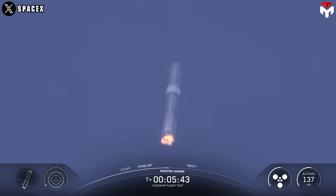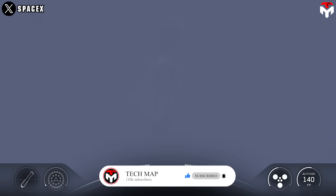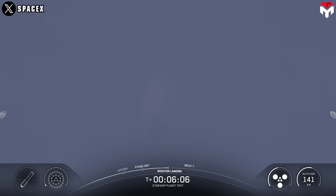We are going to relight 13 engines, then bring that down to three engines. We will be intentionally shutting down one of those three center engines to push the limits of the Super Heavy booster. Ship Raptor chamber pressure is nominal, and continuing to see six healthy engines on the ship — three sea level and three vacuum engines still ignited as the Super Heavy booster makes its way back down to Earth.